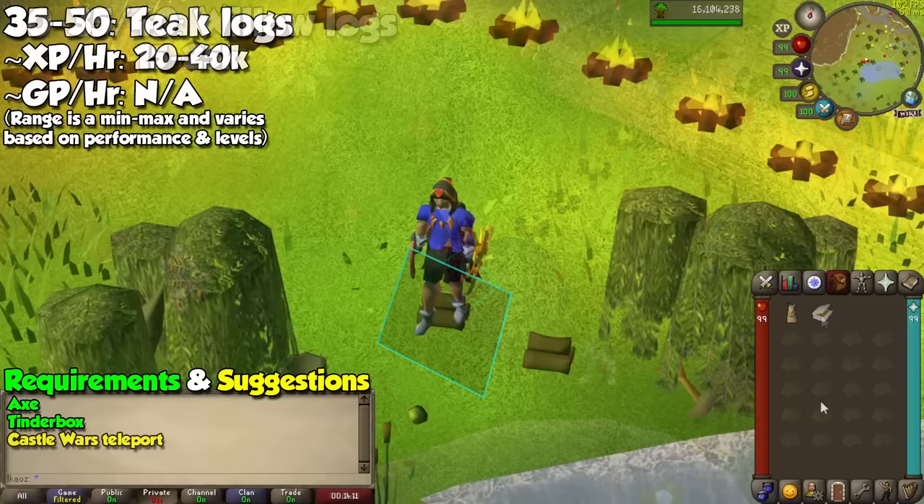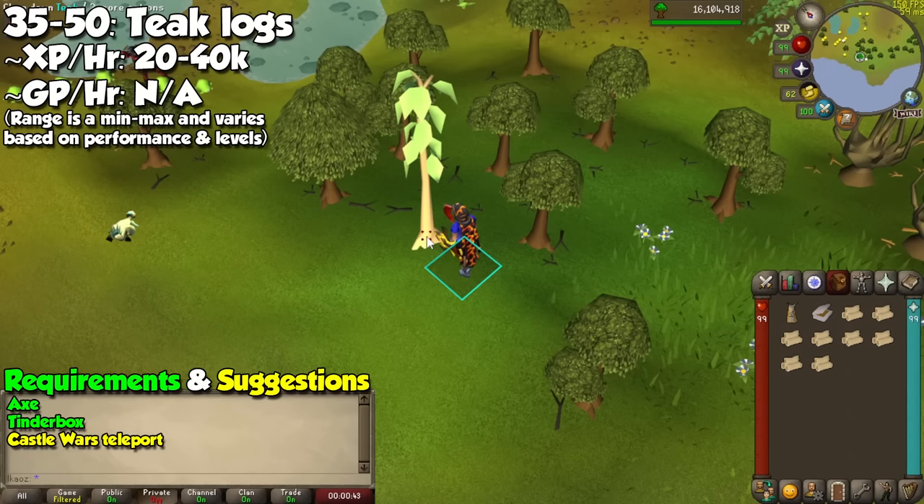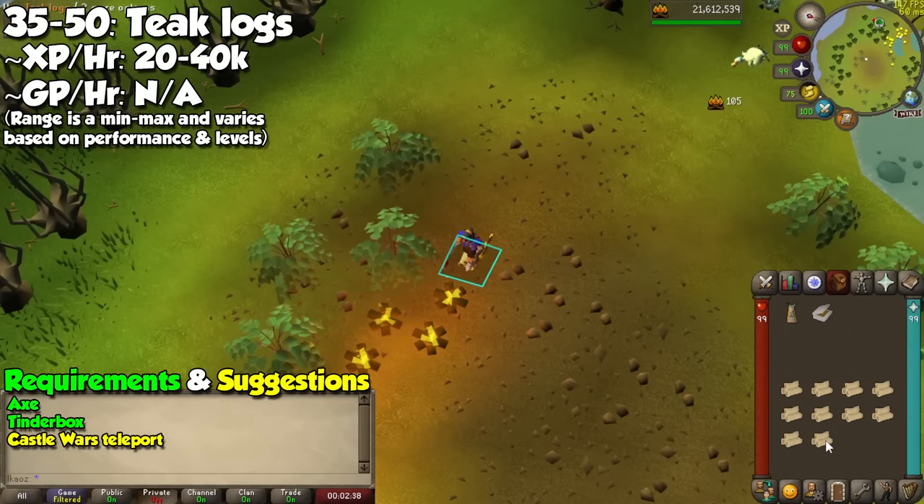For our final stop, use the Castle Wars teleport on your clan tab in the minigame section. Go to the western part of the southern area where you will find a teak tree. Fill up your inventory, find a place to burn as many logs in a straight line as possible, and do this until you reach level 50 for our next viable method.